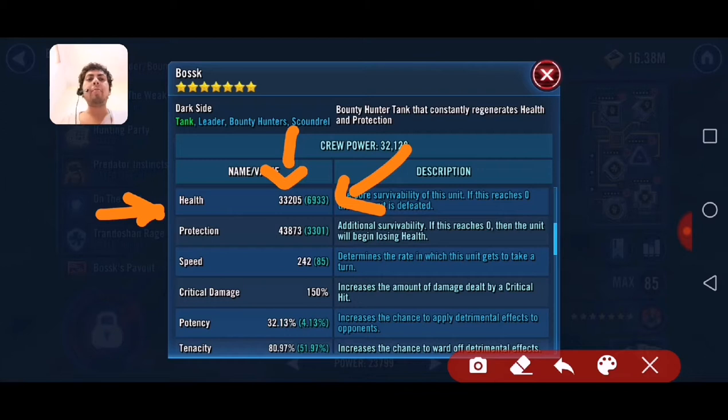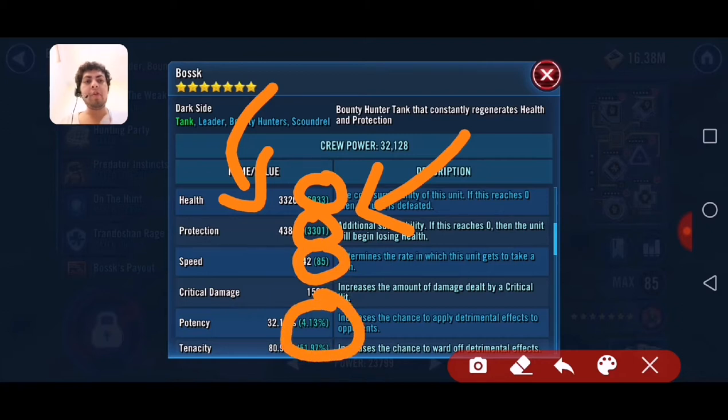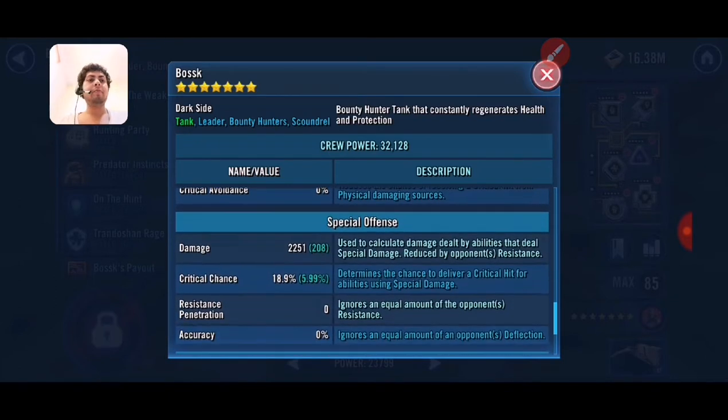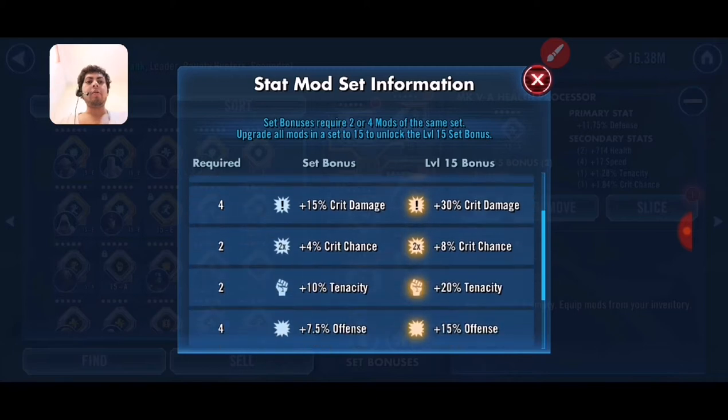The number in blue on the right side is the added amount you get from mods. For speed, my total on Busk is 242, and the added amount from mods is 85. So the left number is the total amount and the blue number on the right is the amount your mods are contributing.